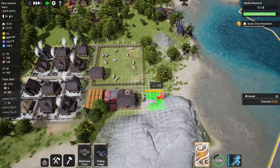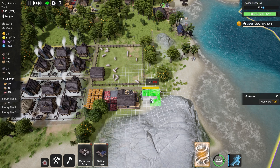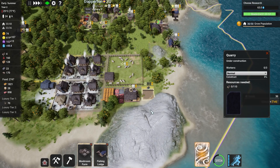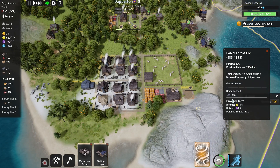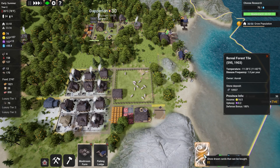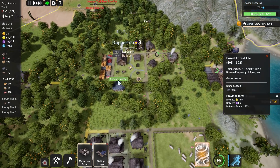Now we've got a bit of stone but we need more. A quarry would be grand - one here would be absolutely wonderful. Let's go ahead and get that down. This quarry will have access to the 10,000 stone that's here - pretty lush if you ask me.